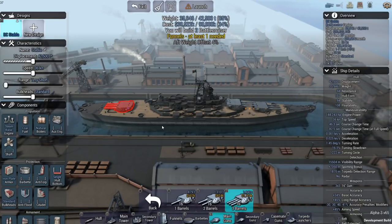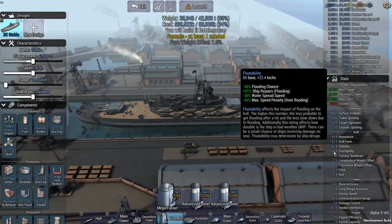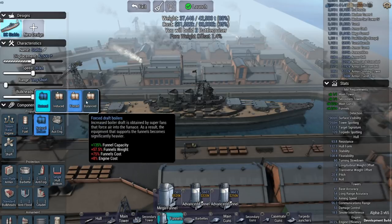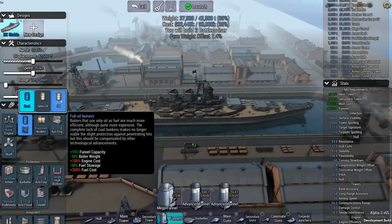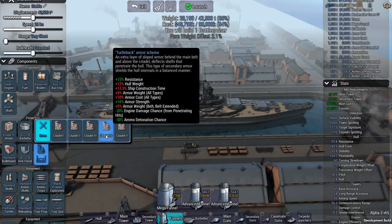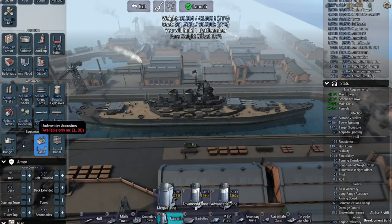We'll put one turret on the back; we're going to have a little bit of a weight offset. For funnels, at zero percent efficiency with no funnels, a mega funnel only gets us so far — two mega funnels gets us to 34%, and balance boilers bring us to 100%. This doubles engine cost but we've got budget to spare. I want all the maneuverability and engine power I can have, so maxing out armor and going with the turtleback armor scheme.